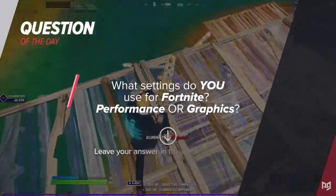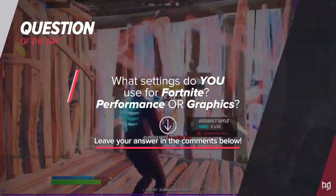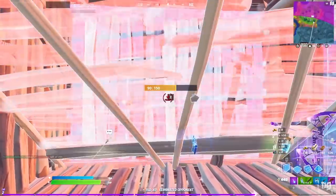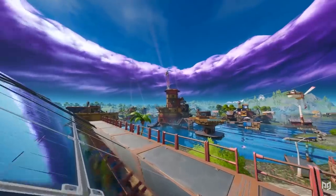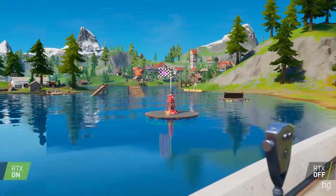Question of the day: what settings do you use in Fortnite? Do you try to maximize your FPS as much as you can to be as competitive as possible? Or do you turn on all the fancy settings like ray tracing so the Fortnite island looks as gorgeous as it can? Let us know in the comments below, and we're going to read every single one.